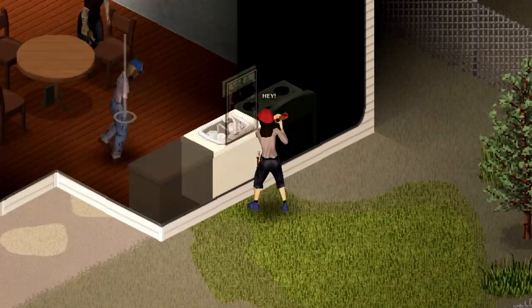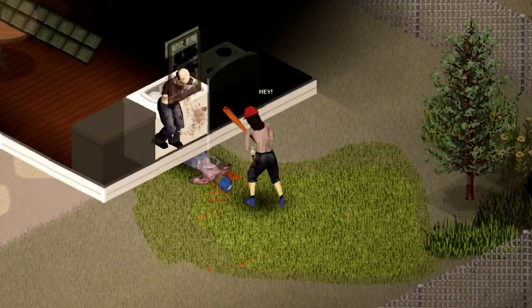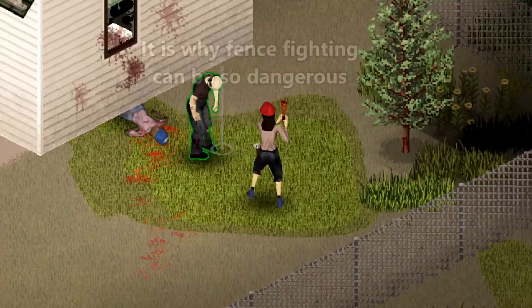Claustrophobic is a four-point negative trait that makes your character panic while inside smaller spaces. This panic comes with two negatives. The first is that it reduces your damage and accuracy a bit. The easiest way to work around this problem is by luring zombies outside to deal with them before looting.